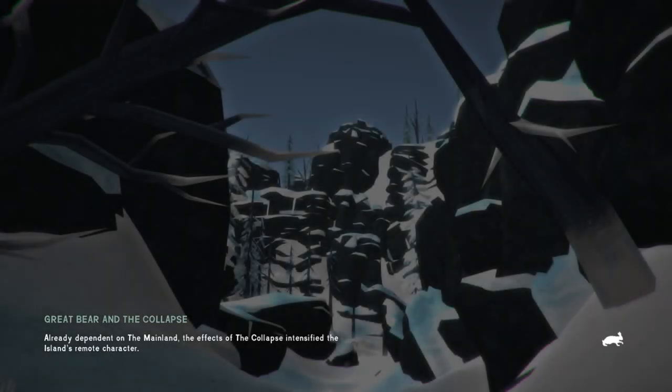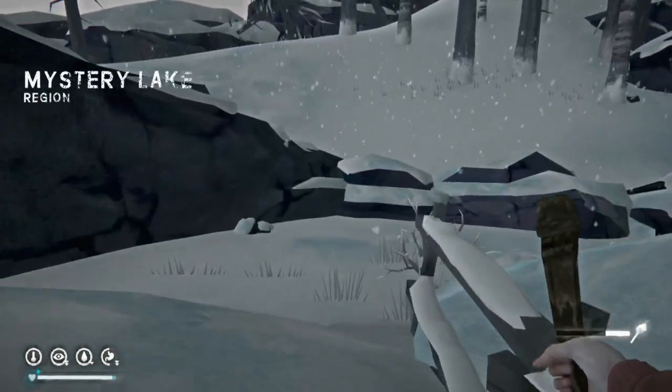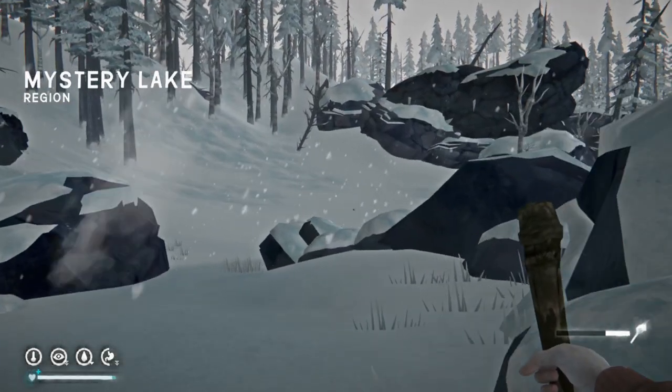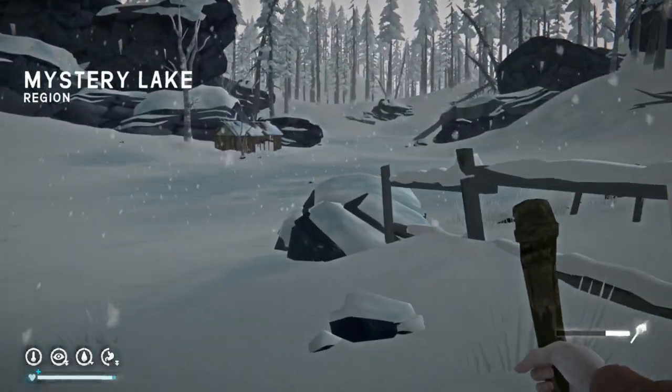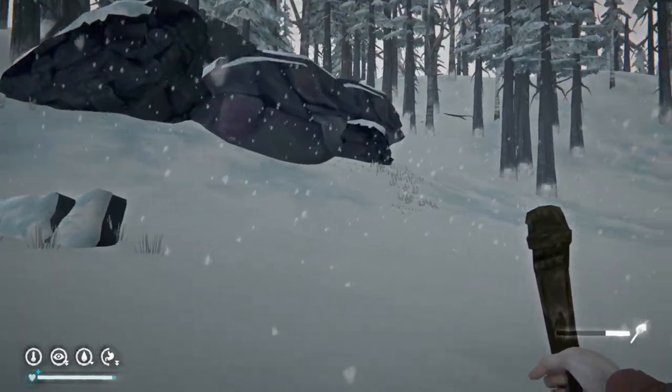First things first, let's get on the road and get back to camp office. We'll do some weight management, and then let's start the mosey back into the Sat Swamp.